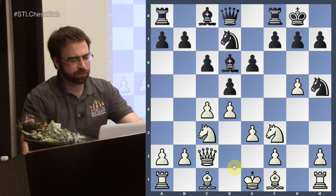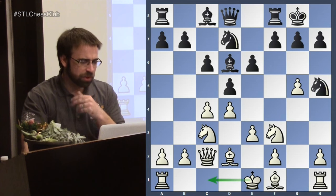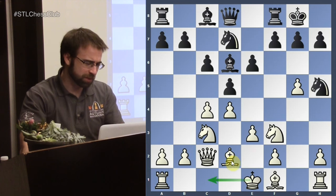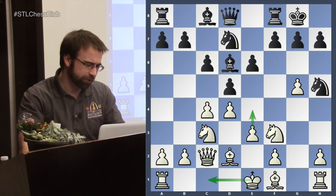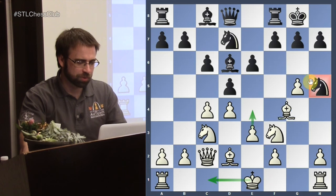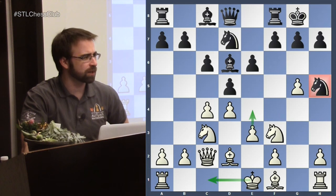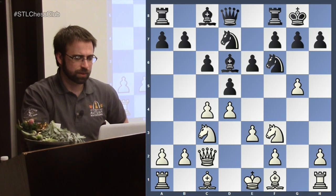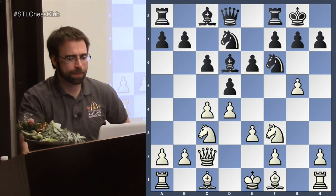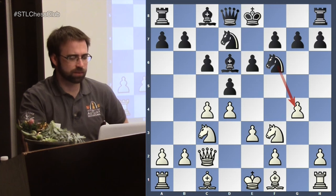White is actually about to open up the center — he plays bishop d2, castles, and immediately the move e4. This knight can end up offside, especially since it's not really easy to come back into the game. It's sort of a weird square for the knight. You don't want to actually castle into this attack that White has here.